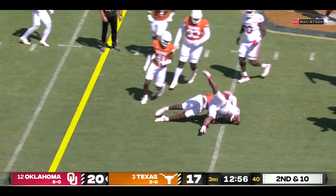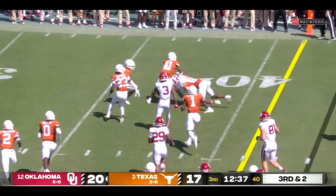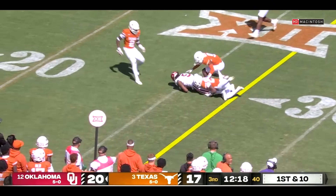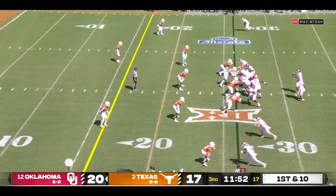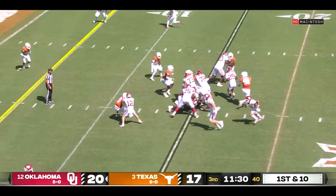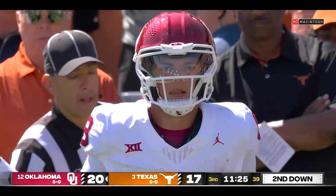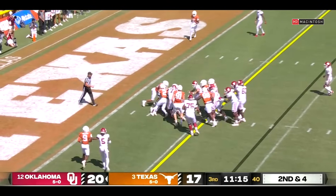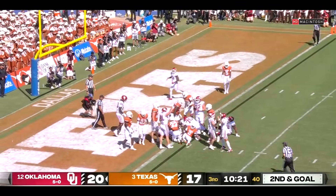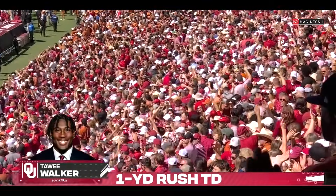Gabriel, long throw near side — Anthony spins free of one tackler, down at the twenty-five. The fake, Gabriel across the middle and then Stogner the tight end — makes you respect things out wide and then they gut you into the middle. Keeper — Gabriel follows the block and skips out of bounds at the eight yard line. Two backs in the backfield, hand it off to Walker, who plows ahead. Walker — touchdown Oklahoma! They stretch the lead with their first possession of the second half, a 75-yard, 13-play drive.